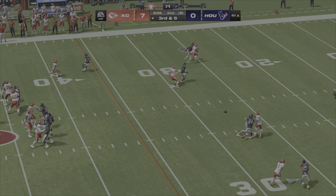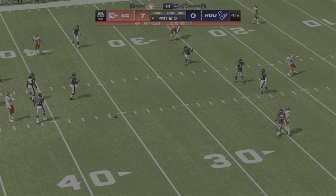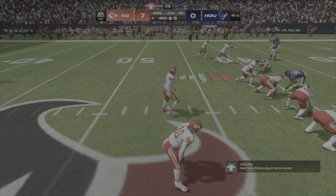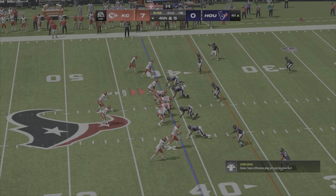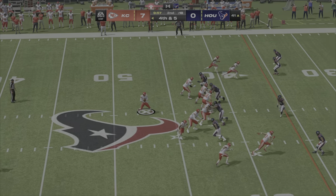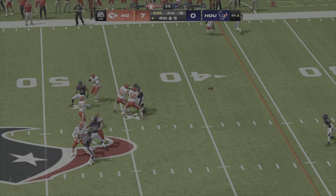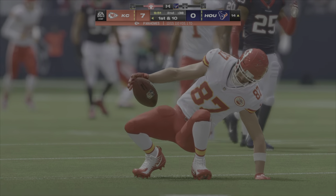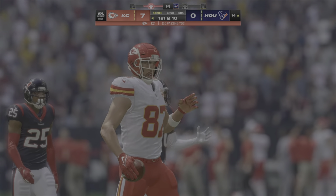Looking to throw is Mahomes. And that will be complete. Mahomes and the offense staying out there — they'll go for it on fourth. Mahomes going to go on fourth down and able to find the open man. That's complete and he is going to have the Chiefs first down.